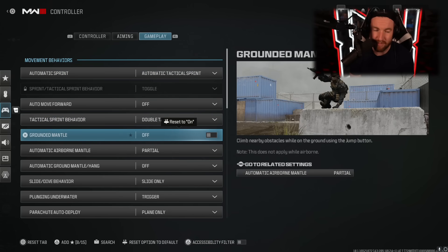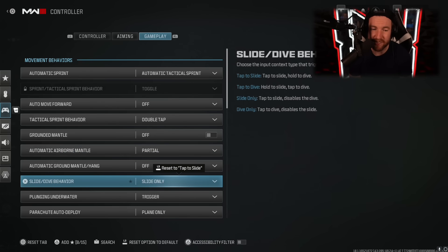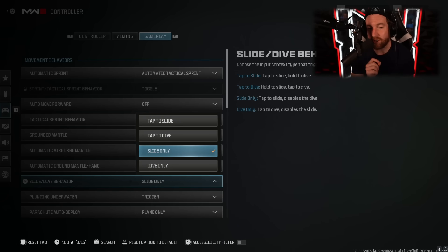Grounded mantle I turn off because if you turn it on and you run up to a ledge, it's going to automatically mantle for you. I don't like that when it happens at an inopportune time — it's super annoying. Automatic airborne mantle I have on partial. The next big one, added with the day one update, is slide and dive behavior. I have this on slide only, which means I cannot dive but it is going to be a lot easier to slide cancel, because my stick button used to crouch is now dedicated to this so I won't accidentally dive when trying to slide cancel.